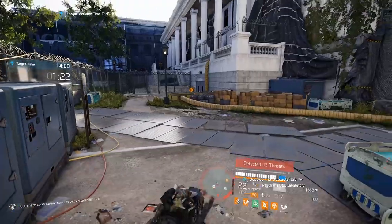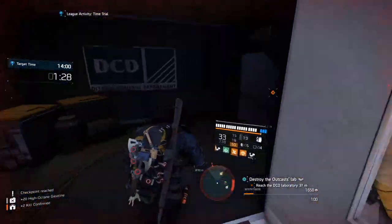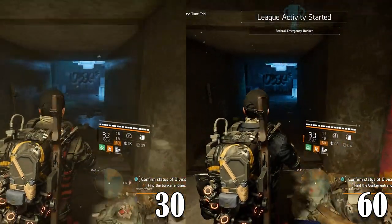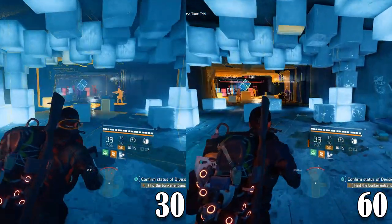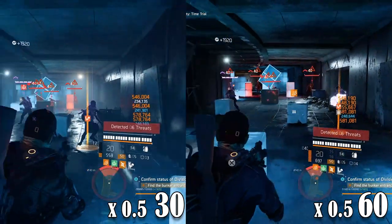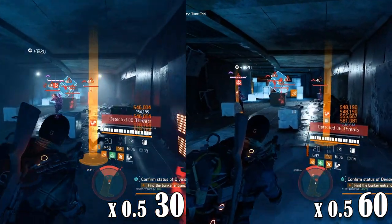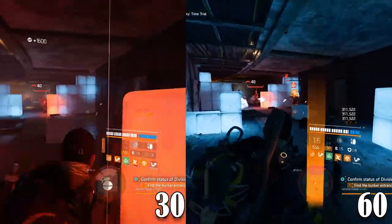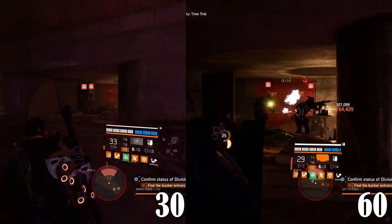I'm going to show you two clips comparing the 30 versus 60 frames. We'll slow them both down by 50% to really see the difference. Let's start with the league run on Federal Emergency Bunker. Walking into the room, you instantly notice the 30 frames is a bit brighter, but the 60 frames show so much more detail. Let's focus on the first fight. The difference between 30 and 60 is big, especially when we slow it down. The 60 frames run so much smoother and not as choppy as the 30 frames, with almost every detail visible while shooting.